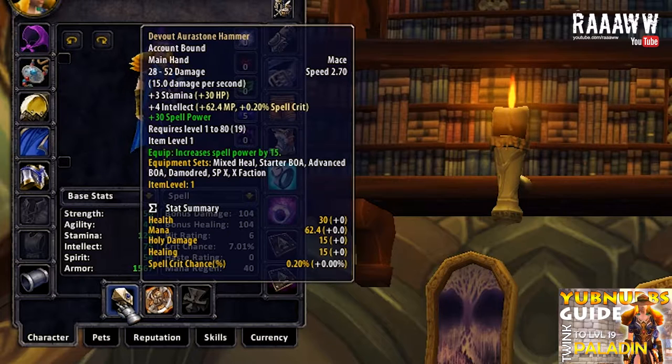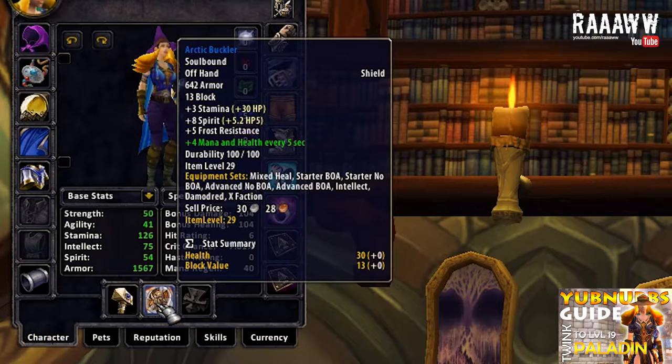The Arena Grandmaster gives 12 stamina and can create a shield which absorbs 750 to 1,250 damage over 20 seconds. It has a 15-minute cooldown which the two trinkets share, so if you use one the other will go on cooldown as well. As a main hand I took the Devout Aura Stone Hammer — by far the best one-hander for a healer in my experience. It does 15 damage per second, has 3 stamina, 4 intellect and 15 spell power, which is quite a big chunk. I put 30 spell power on it, giving a total of 45 spell power. As an offhand I went with Arctic Buckler, mainly because it is the shield with the highest armor in the game — it has 642 armor, which roughly translates to 12% armor mitigation at level 19.